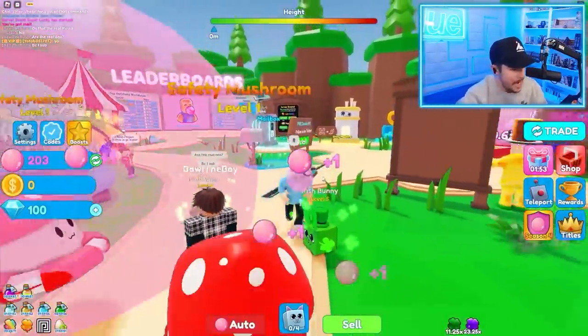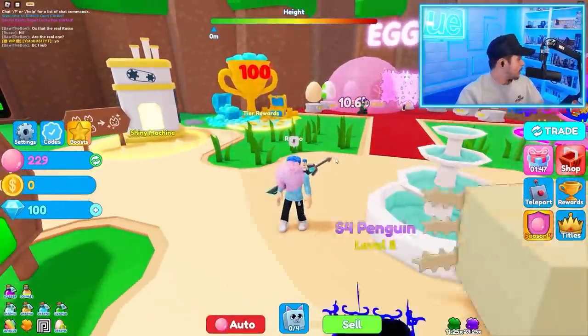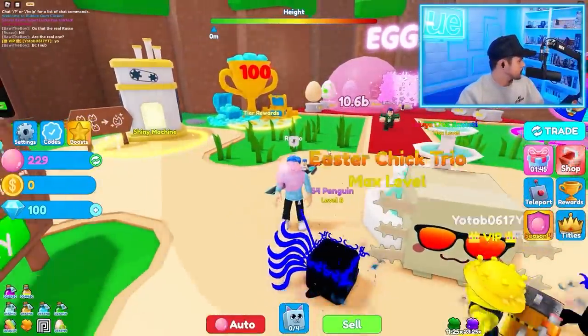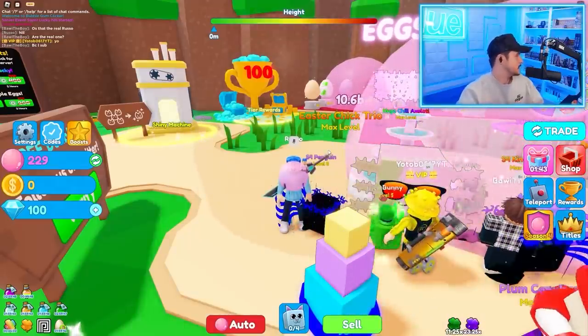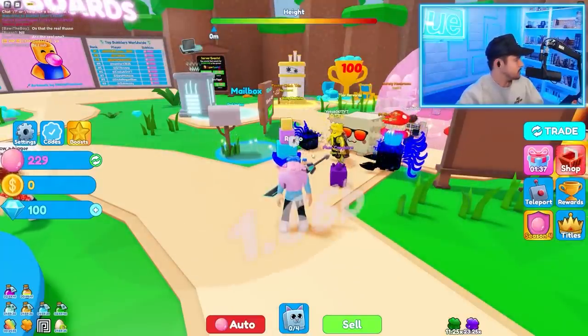I don't know what all the things I just got are, but they're gonna help me along the way. As for codes - I don't see any in the description, but if you guys know any, let us know in the comments below. The game says: blow your bubbles as big as you can to explore the mysterious islands, open eggs and collect pets, click as fast as you can - and frequent updates.